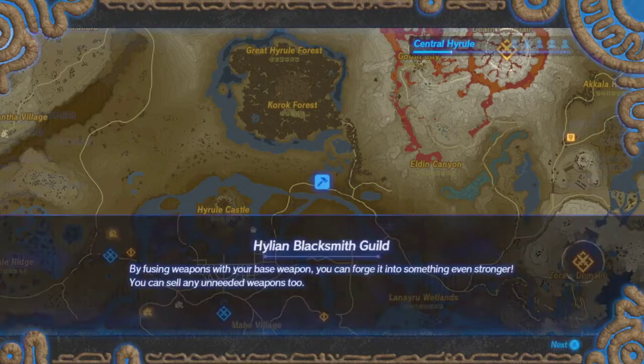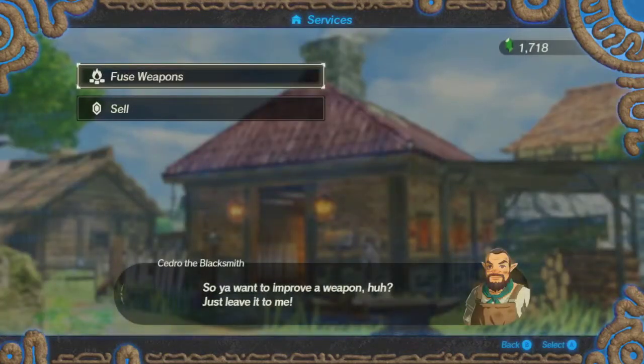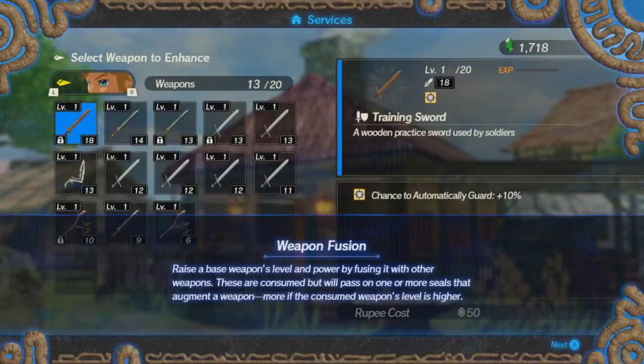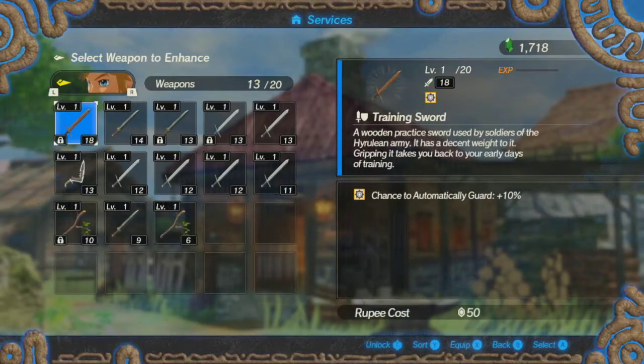By fusing weapons with your base weapon, you can forge into something even stronger. You can sell any unedited weapons too. Raise a base weapon's level and power by fusing with other weapons. These are consumed but will pass on one or more seals that augment a weapon — if the consumed weapon's level is higher.